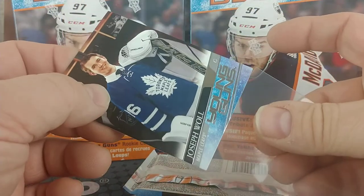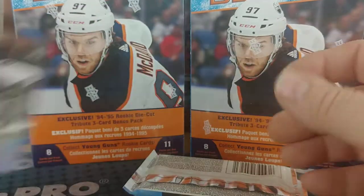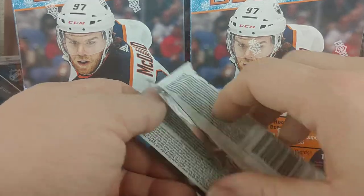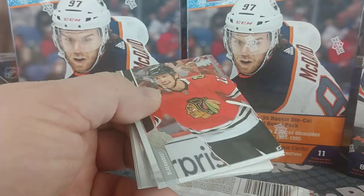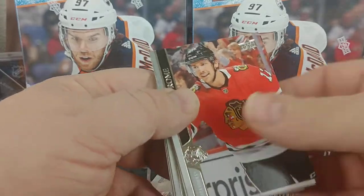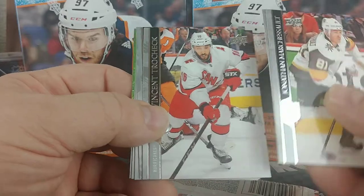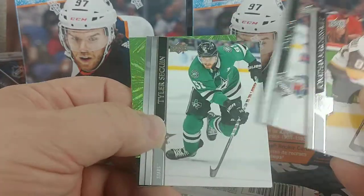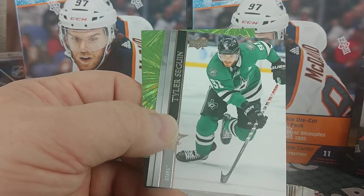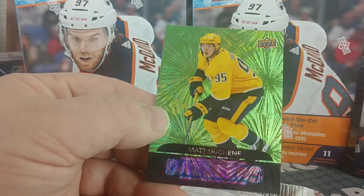That young gun is actually not bad — it's got like four fairly sharp corners. Maybe that bottom right one has a slight curve. So it's looking like the single young gun per blaster is holding true for these ones as well. There are our Dazzlers: Duncan Keith, Vincent Trocheck, Dylan Strome, Adam Fox second year, Tyler Seguin, Brayden Point, and Matt Duchesne.